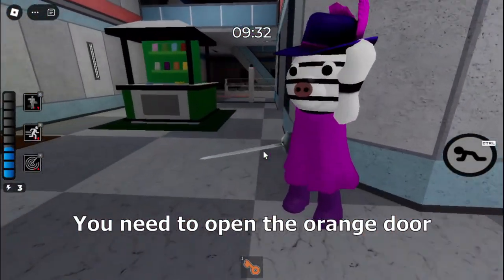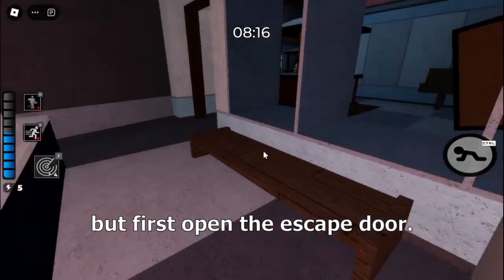You need to open the orange door, open the gun safe, and use the mirror in the orange room, but first open the escape door.